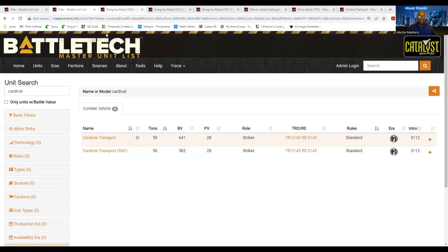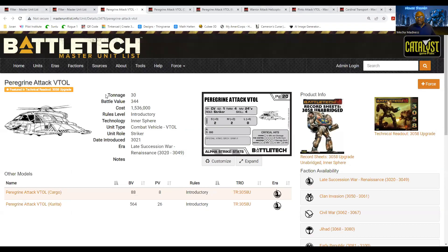I'd like to start off with the Peregrine. Yes, I know the Lawn Dart from every MechWarrior 2, 3, 4, and 5 game that you want to forget. The Peregrine, called the Lawn Dart, is amazing. 24 inches, Team M4, getting the plus one for being a VTOL, giving it a plus 5 mod off the bat.